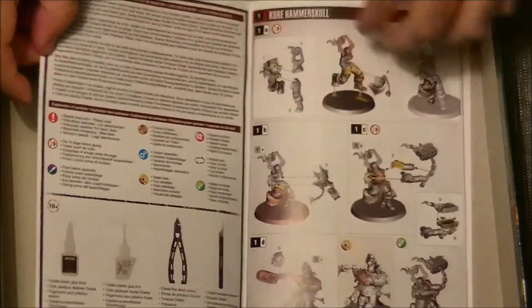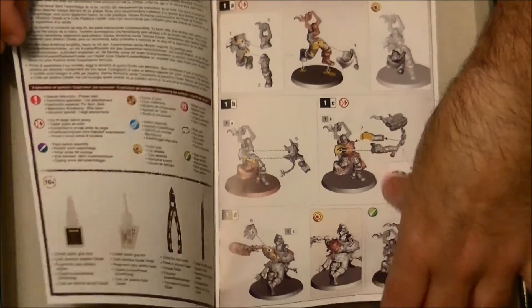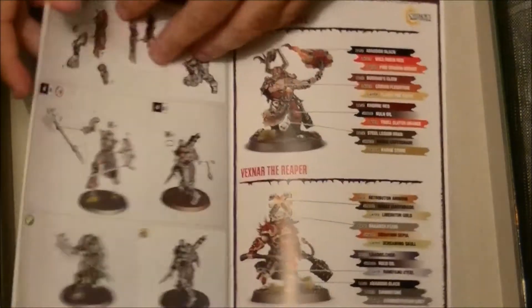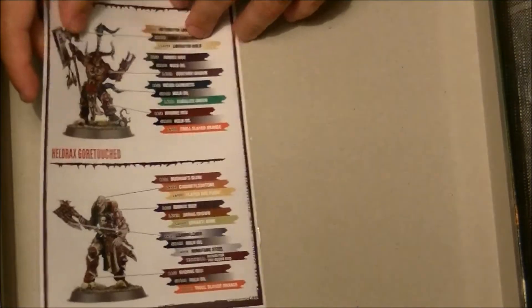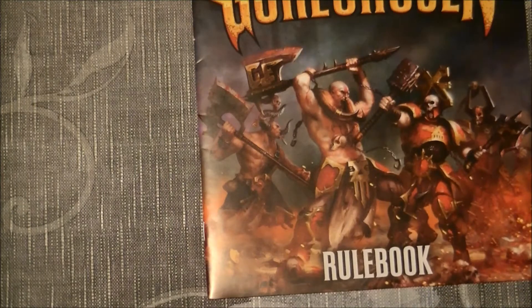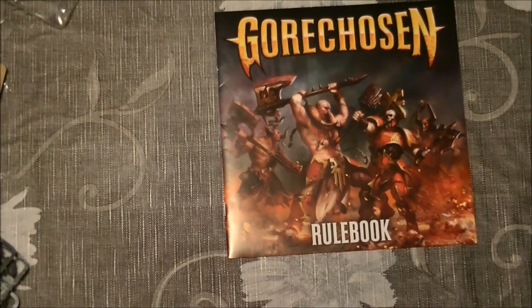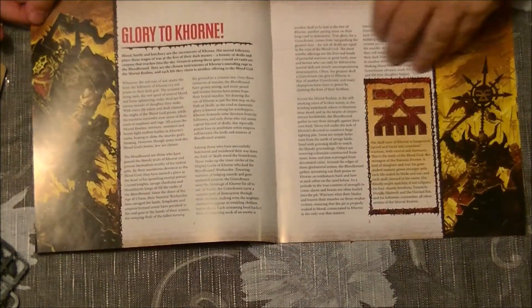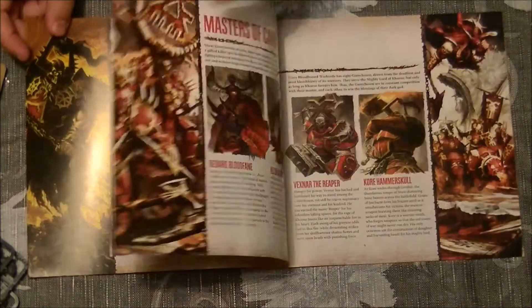Now let's open the rulebook. First of all we have a small booklet with the assembly instructions — they had to print it differently because normally it comes in a clam pack. And here we have the rulebook. Let's zoom out a bit so you can see it — full color, starting with some introduction and explanations.